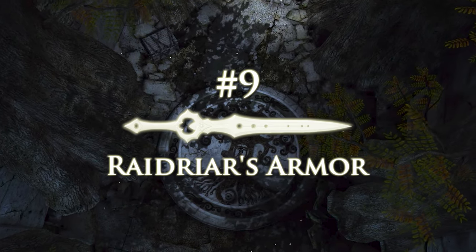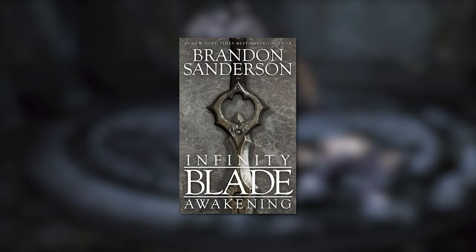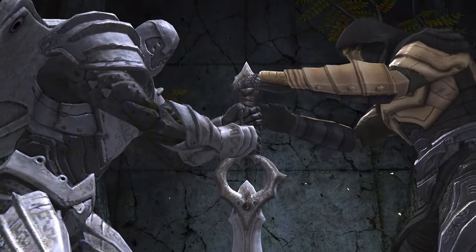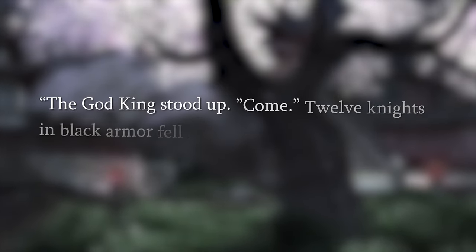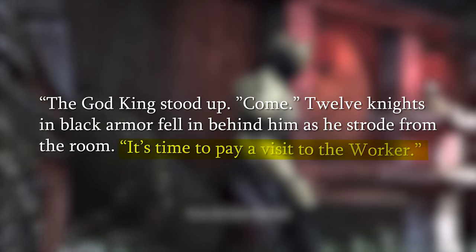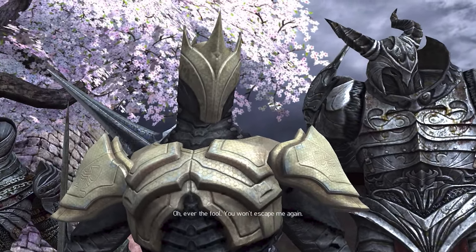Speaking of Raedriar changing his armor, have you ever wondered why it looks way more like the Worker's in Infinity Blade 2 and 3? In Infinity Blade Awakening, Raedriar is just a little bit agitated after losing to Cyrus, so he takes matters into his own hands. On page 33 — or 42 depending on which PDF you read — it says: 'The God King stood up. Come. Twelve knights in black armor fell behind him as he strode from their room. It's time to pay a visit to the Worker.' During this visit, Raedriar gets advice from him on how to make better armor, in turn making it look much more like the Worker's.